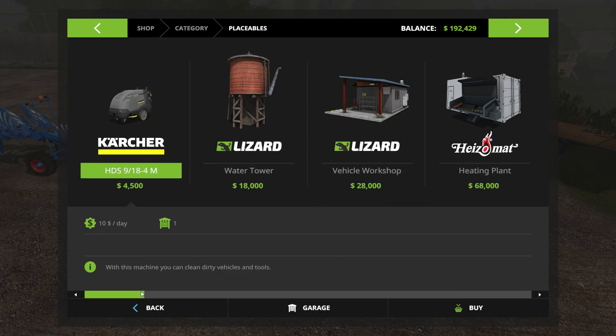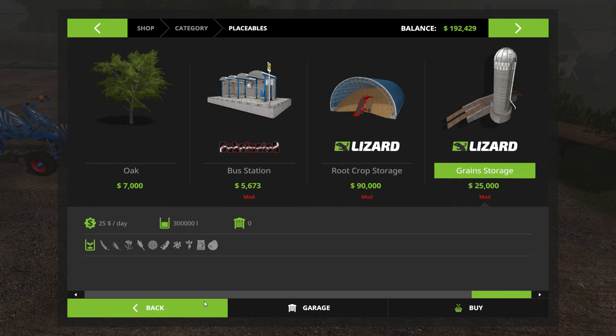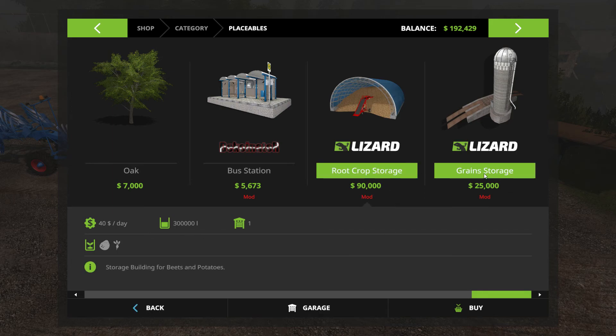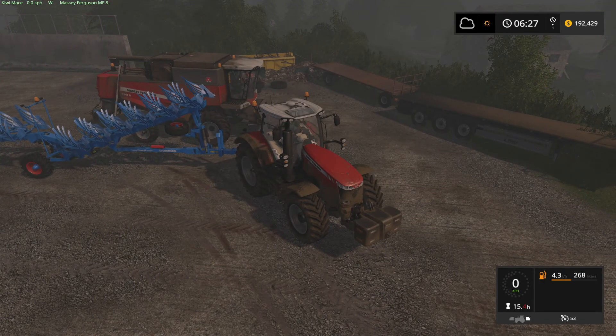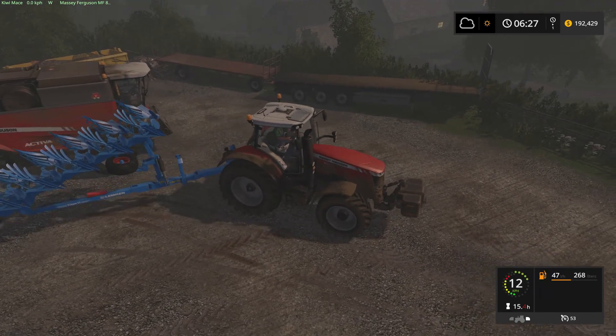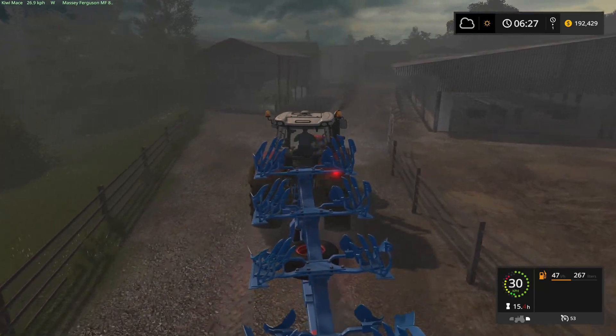I've gone ahead and downloaded a mod - this Lizard grain storage, 25k, so it's really reasonable. And it's got a 300,000 liter capacity - way better stats than that 300,000 liter root crop storage, that's for sure. And it actually can take root crops also. It's probably a bit on the cheap side if I'm 100% honest, but let's say it was a cash job by one of the locals that helped me out - a bit of roleplay.